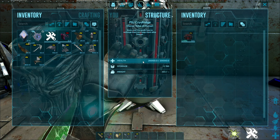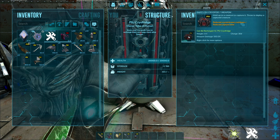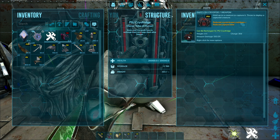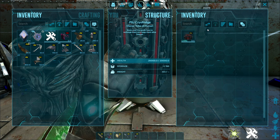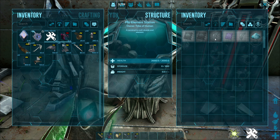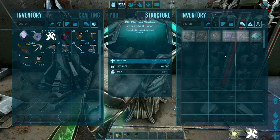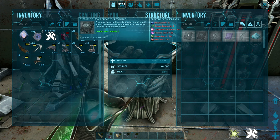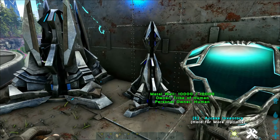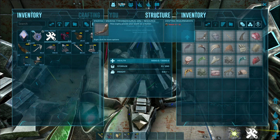The cryo fridge has 150 slots and extends the life of everything. But really what you want to pay attention to are the PIU cryopods — these reduce cryo sickness cooldown time and also reduce the time it takes to capture a creature with a cryopod. The PIU element station is pretty straightforward: you can craft regular element, element charge, unstable element, and element dust all right here without needing a charge station or any of that. It's an endgame crafting station and super useful.